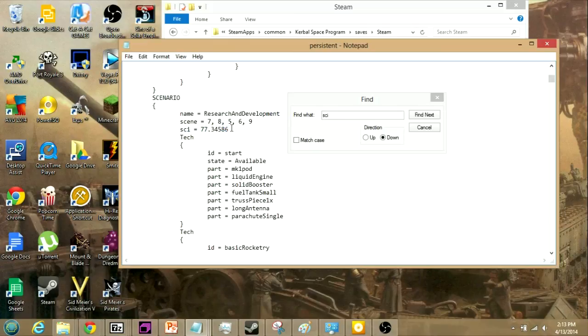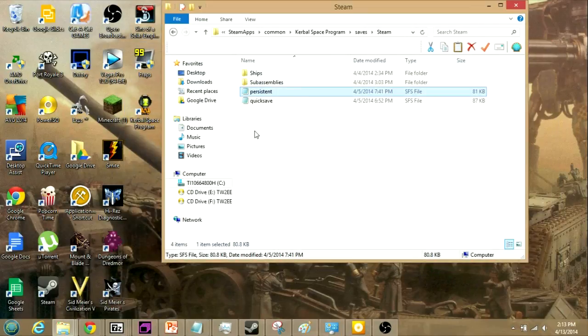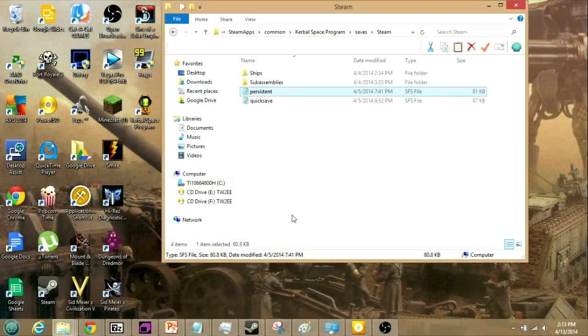You just change the value to 999, then save the file. Go into the game and use your science points — it's as simple as that. If you want more, just go to the main menu, alt-tab, open the file again, change the value, then go back and load. You don't have to restart the game or anything.